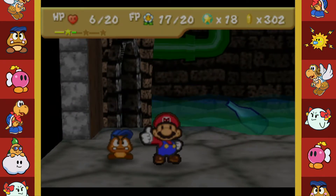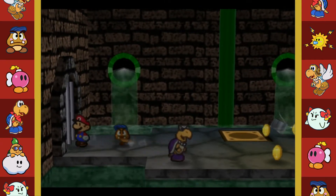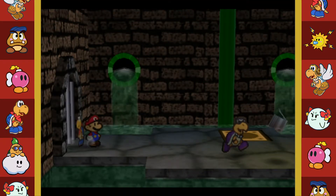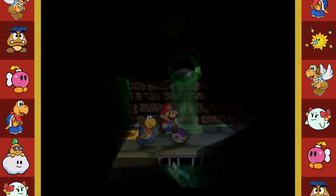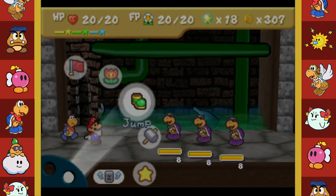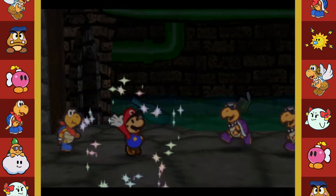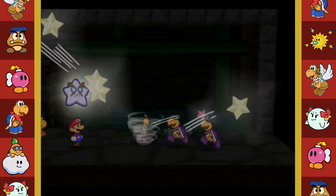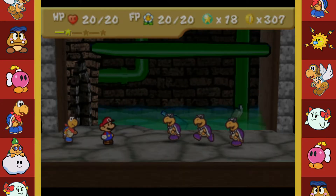Level up time - we want some BP! There are three of them this time - let's use a Star Storm again, then a Power Shell to finish him off. No problemo!